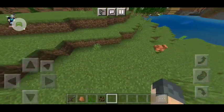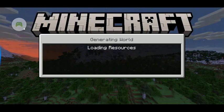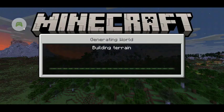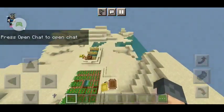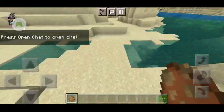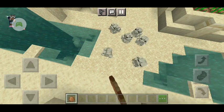Frogs don't just spawn as the orange type — they actually spawn in two other types. If they spawn in a desert biome, this is what they'll look like: a white, tannish-gray color. This is what frogs will look like if they spawn in a desert biome.